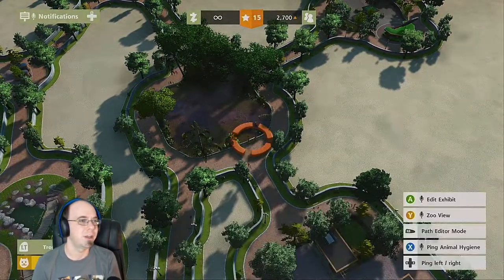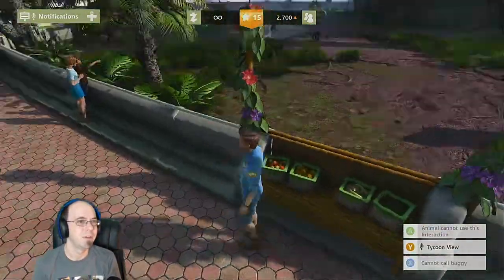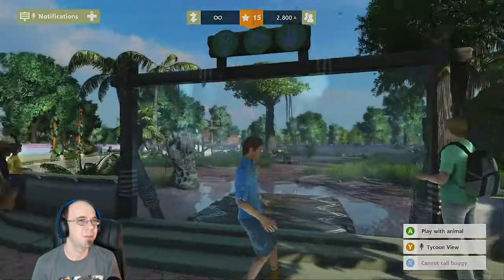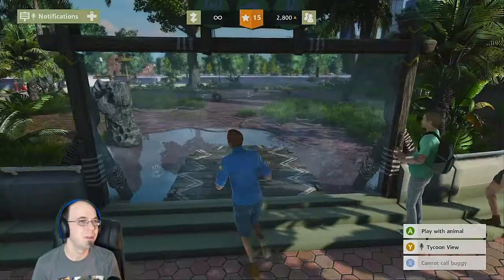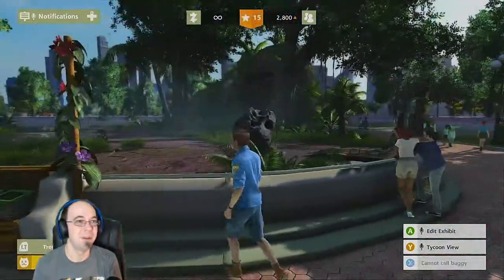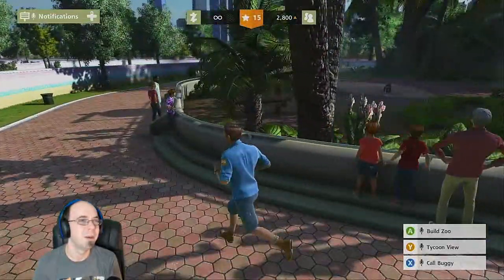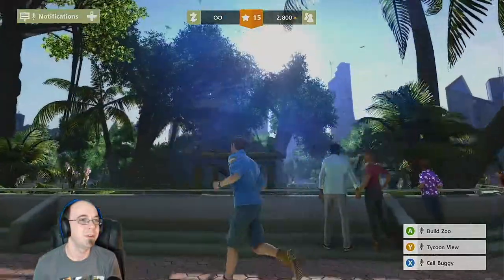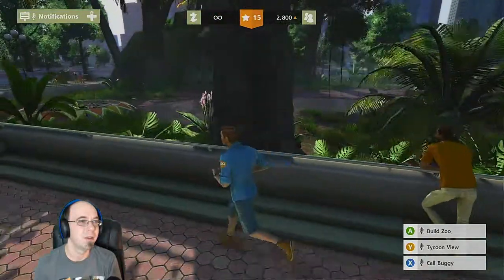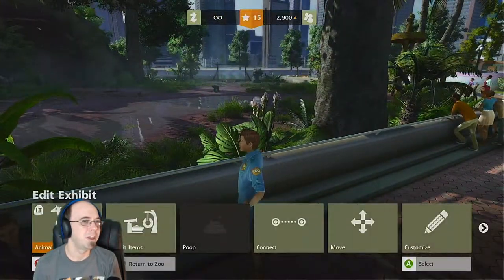Now let's just check it out, shall we? Here it is. So I guess they can feed them there. I'm not sure what this is — I guess you can like touch the glass with them. Those monkeys could totally escape, by the way — that's great. Where are they? Here's your new jungle gym. It's actually not as big as I'd hoped.